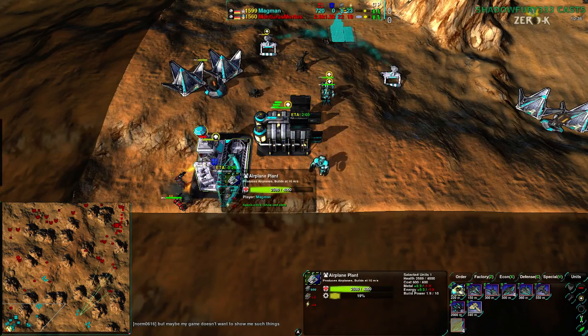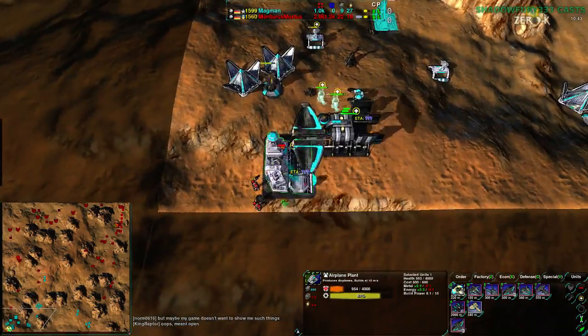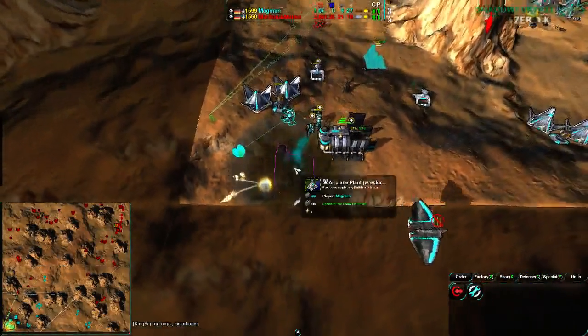Warriors are trying to come out to deal with this, but the airplane factory is getting in the way of the Warrior's line — the Warrior has to go around the long way. And by the time that happens, the airplane plant goes down: 200 health, 100 health, and down it goes.